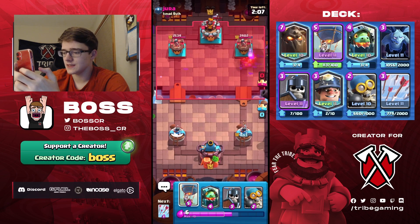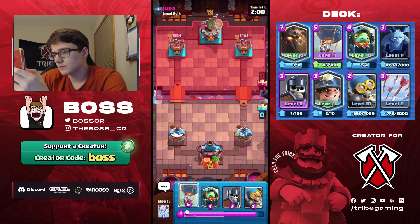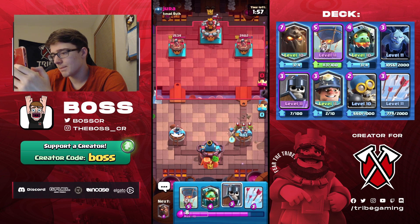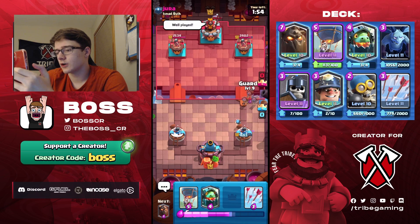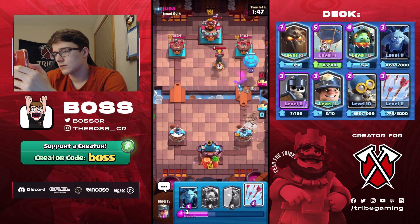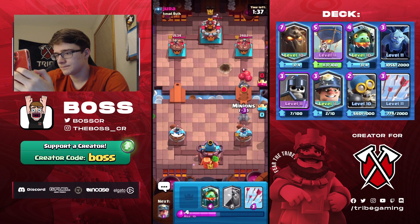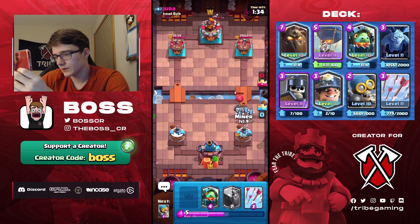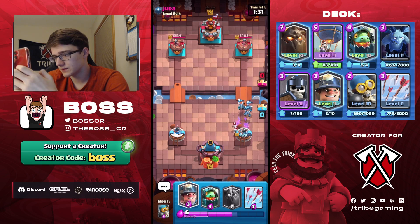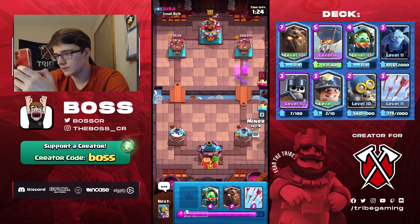Inferno tower and fireball — that's not what you want to see. We'll bomber here. What I might do is go guards and balloon since his inferno and fireball are out of cycle, then try to arrow the dark goblin. He cycled back to the inferno — well played, he cycled the log. I'll play minions. I'm not going to play anything else unless he zaps for some reason. I'm not liking the situation we're in. Going inferno dragon.